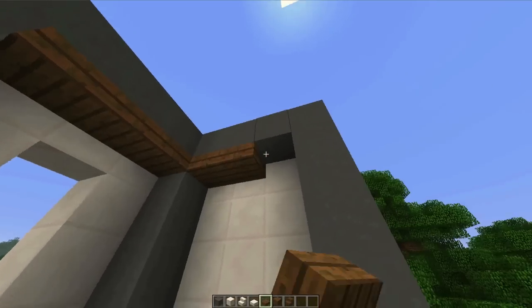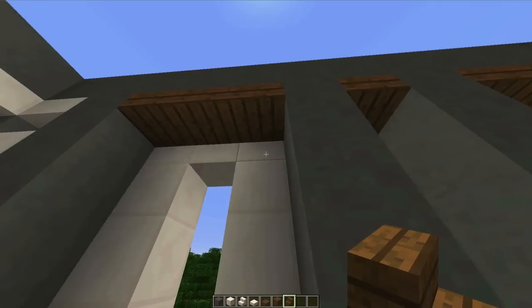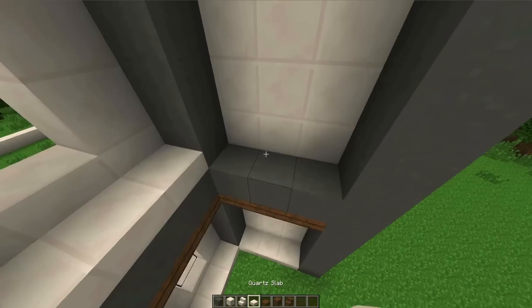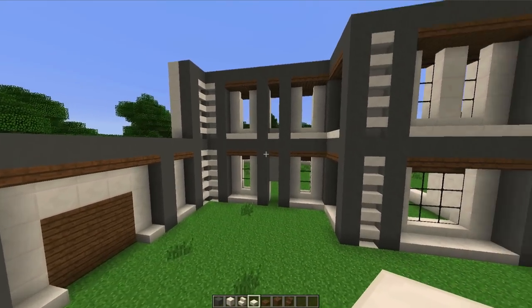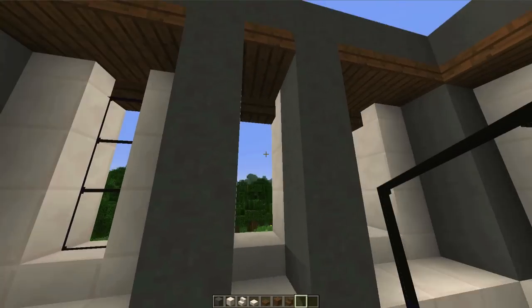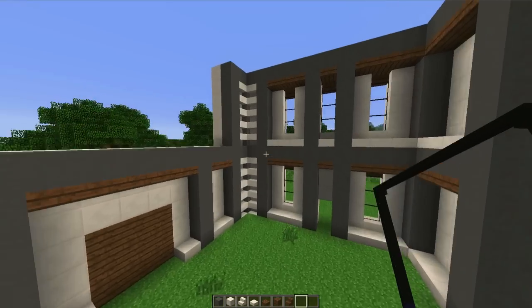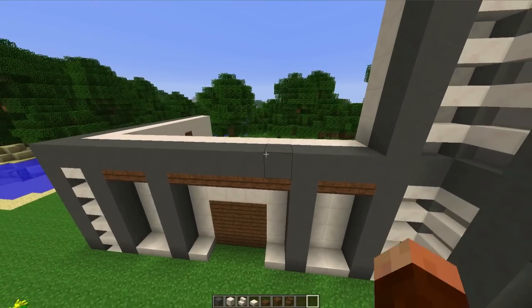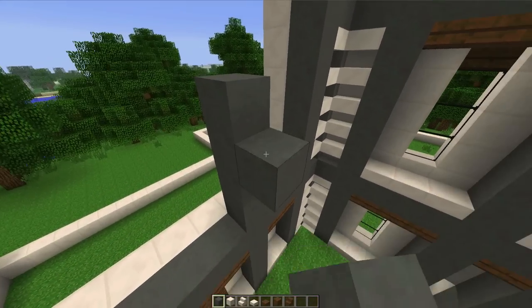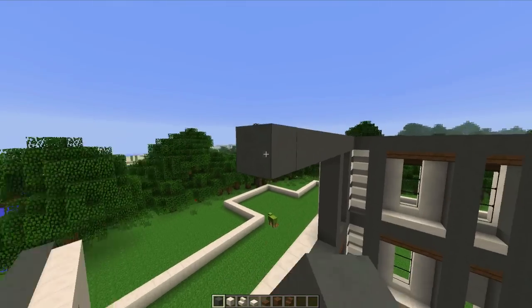We'll fill that in with our half slabs of spruce wood. Are we going to do a window up here? I think we are — that's what we planned. And then a nice row of quartz below that. Look at that — that is starting to come out really nice. So let's add our glass here. The great thing about this is we can always come in and change things as we go along with creative mode. Now we're going over here, which is just a teeny bit more complicated because I want to try to make the front of the house right there a little bit different than the front on that side.